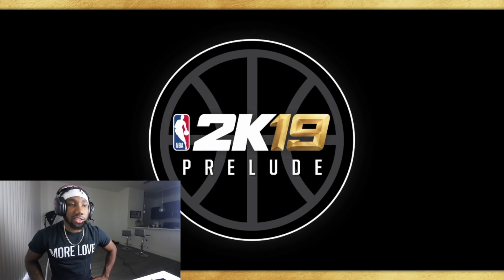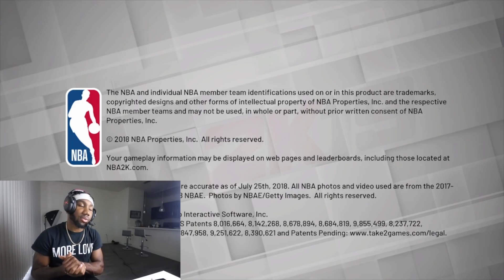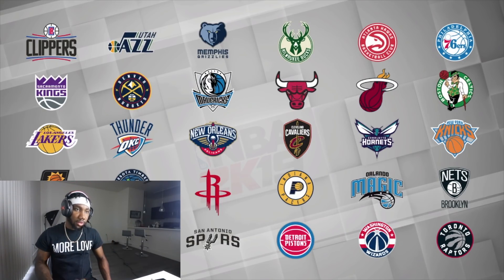Just let it load up — it's just gonna say 'Not connected to the internet' and stuff like that. See: 'Cannot connect to server, the network features for this application are unavailable.' We're gonna let this thing load up, you know what I'm saying. All right, let's get it.